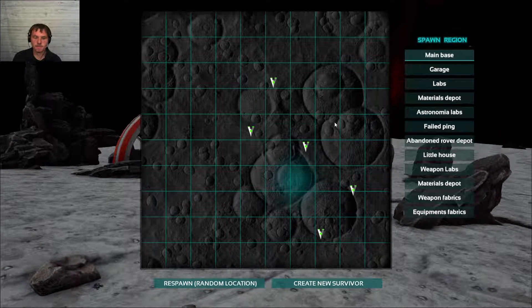It's the first time logging in. As you can see in the upper corner there, it says Day 1, Time Noon. So we are going to respawn at a random location — we're going to say the main base. I don't know what the difference is, but we're going to say the main base. And we are here, in a pre-built structure. Moon floor middle.